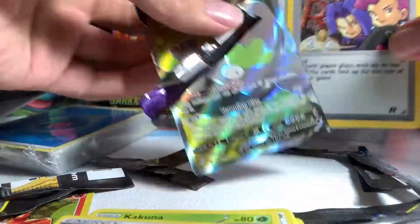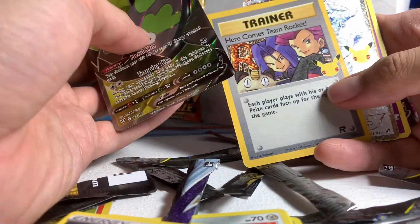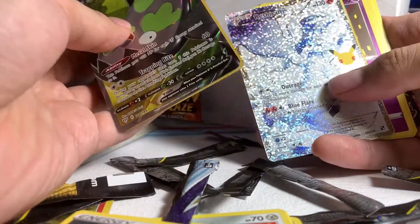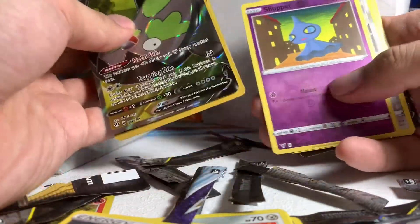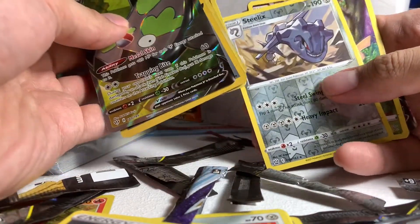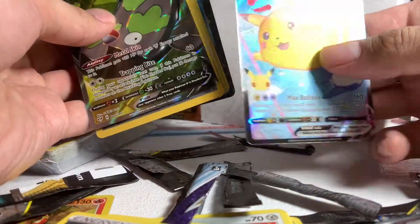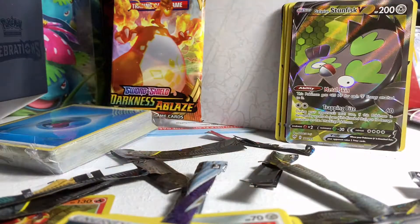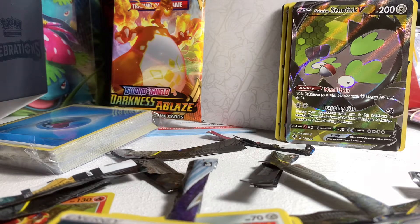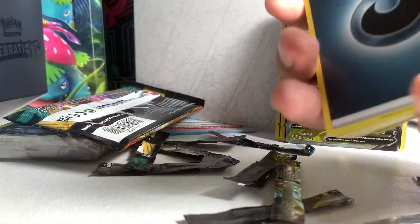Here are all the holographics that we got for this day: Galarian Stunfisk V, trainer card, Team Rocket trainer card, Reshiram full art Celebrations, Claydo — I still don't have this Claydo — reverse holographic Shuppet, Steelix reverse holographic, Flying Pikachu V-MAX, two Zamazenta V, and another Flying Pikachu V-MAX. And all those cards we opened from ten Celebrations packs.